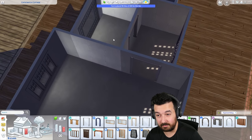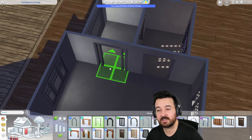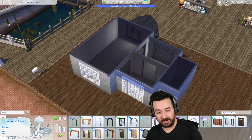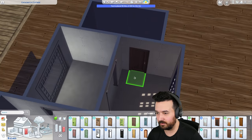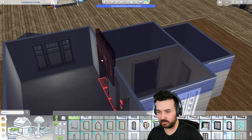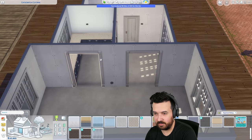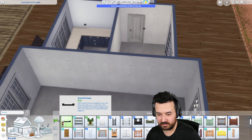We could have this as a kitchen - maybe make that a smaller window so we could have counters. That actually might be a better idea, and you could easily convert it to more bedroom space if you wanted to. I am aware I'm spending a lot of money right now, but I'm just getting the vibe, feeling it out. We'll use a cheap door for the bathroom though. I do like the idea of this being the kitchen. Those arches are 230 each - I need to cut back on those.